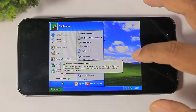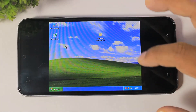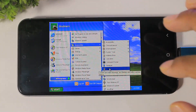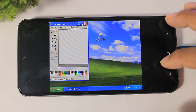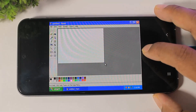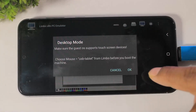You can see the Start button and all programs work completely. Paint also works. If you have a problem with the mouse, you can connect a physical mouse via OTG. Tap the back button and select mouse to tablet or tablet touchpad.